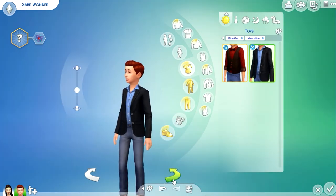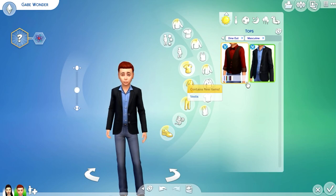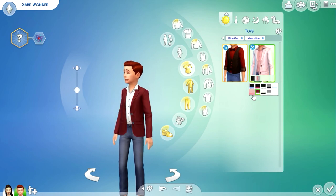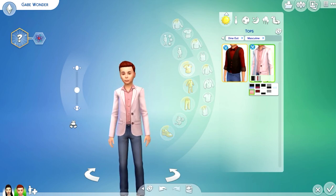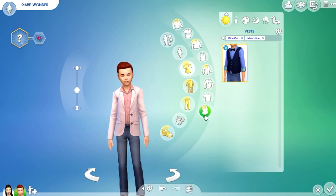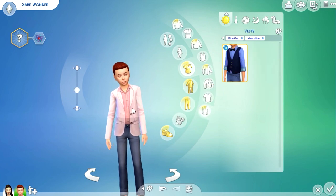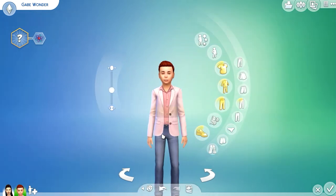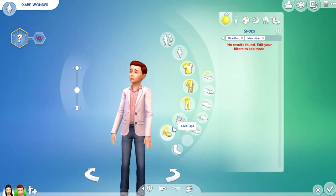For the top we also have a suit jacket — I like that they included a suit jacket for kids too. More clothing for kids is awesome because we need more of it. Look at the pink suit jacket — it's cute! There's also a vest. No shoes or bottoms for boys either.